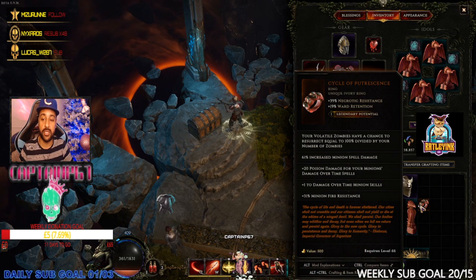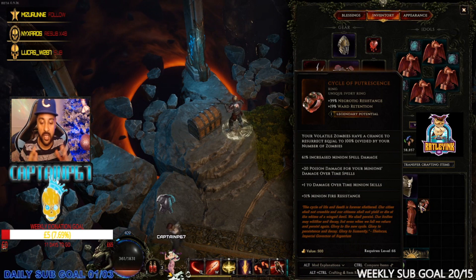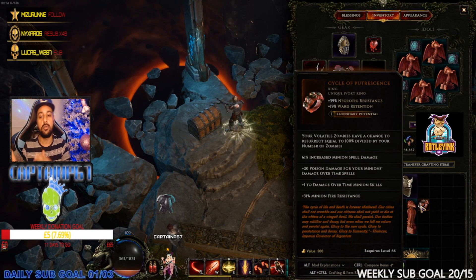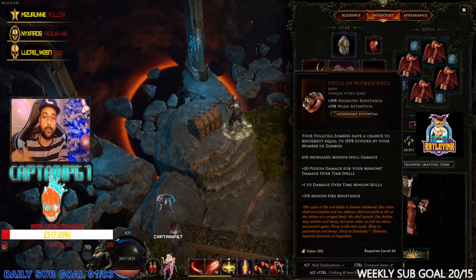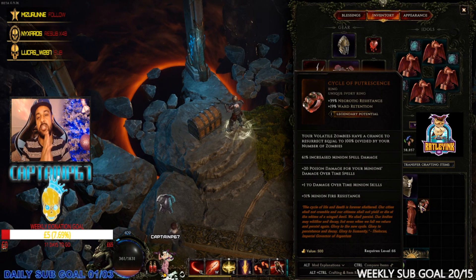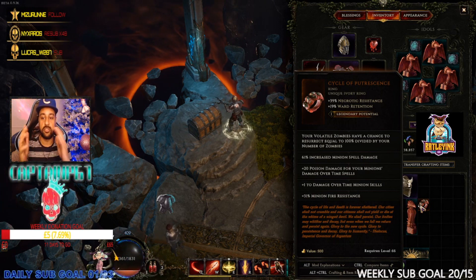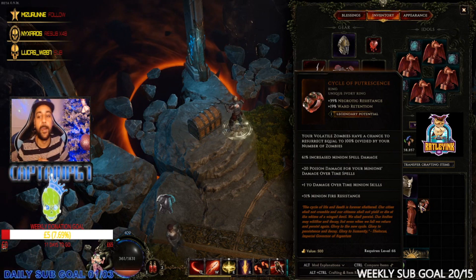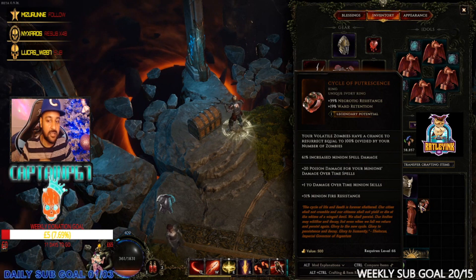If you don't know what legendary potential means, it's basically a numerical value on a unique item — you can get between one and four. Every unique you potentially get LP4 on, and all that means is whatever number you have, that's how many additional stats you can add on top. Since we've got legendary potential one, we can potentially add another stat on top of the existing ones.